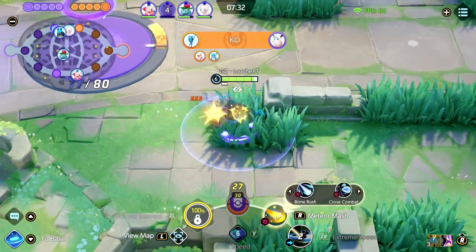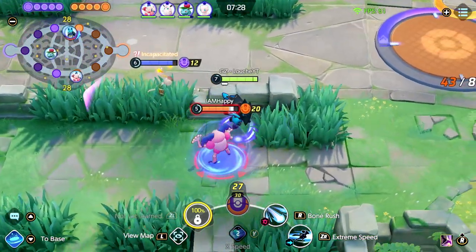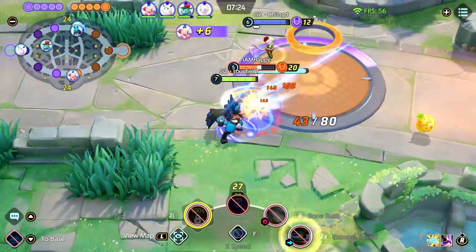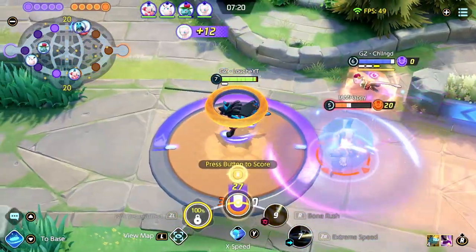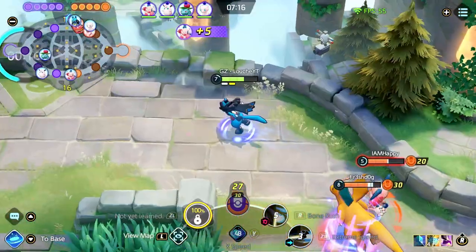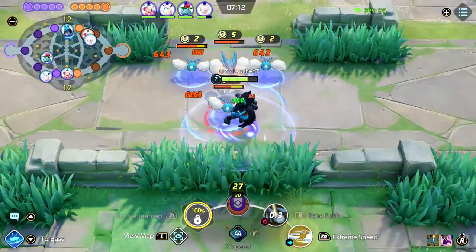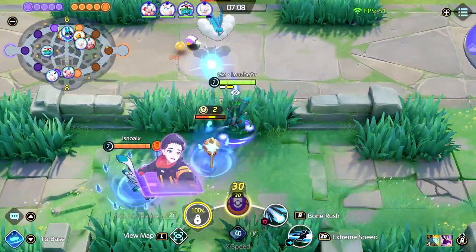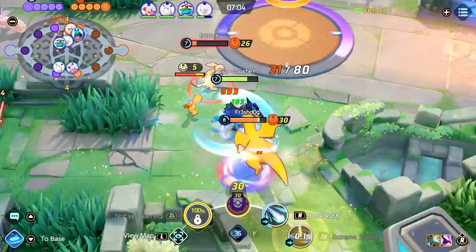You need to understand what your team is trying to do and enable your win conditions — something people don't seem to keep in mind. If your team's win condition is something like a Cinderace, you don't want to build four other late-game scalers. You want to build something that can help enable Cinderace get where it needs to be. That's why you see teams build lanes where the early game is incredibly strong, to carry through until the late-game scaler comes online and becomes that win condition.